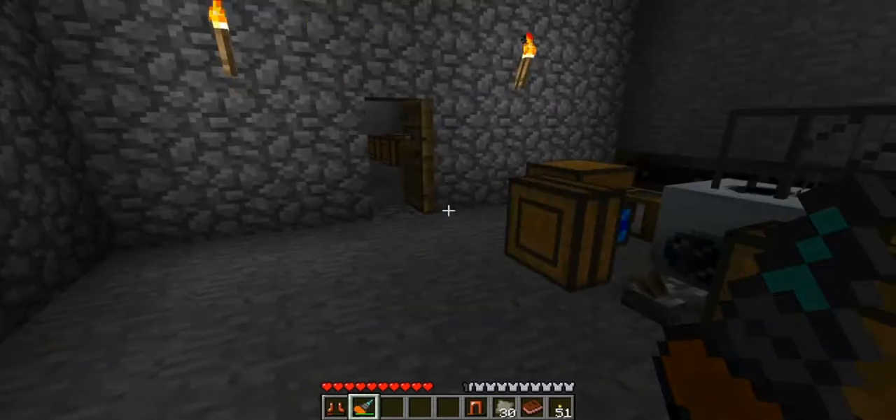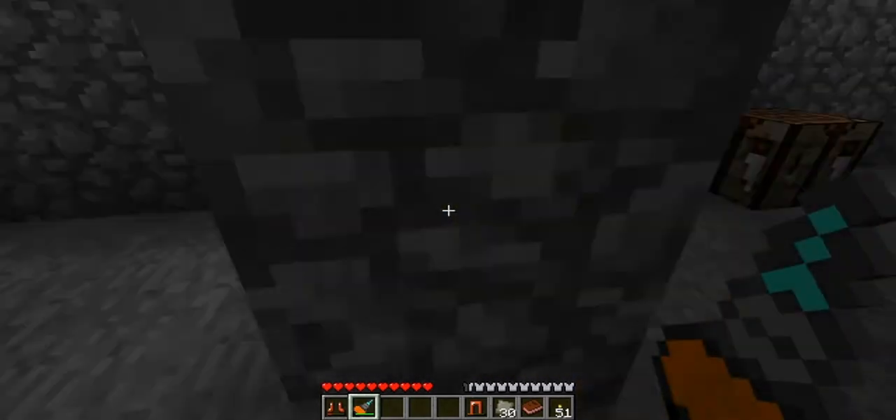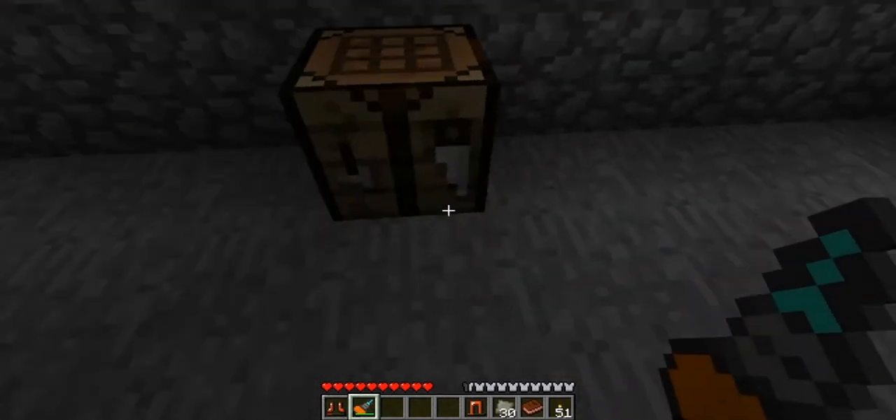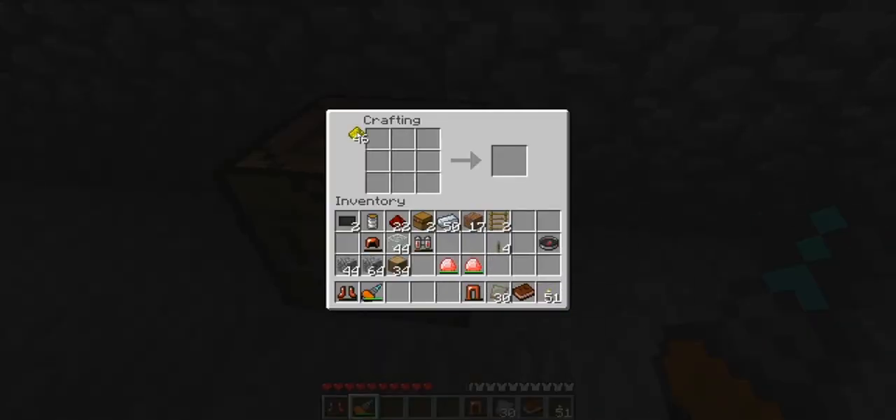Enemies hitting us are not going to do that much damage anymore, which is always a good thing. Now we're going to make the epic weapon, which is the nano sword. To make that we need some glowstone dust, more carbon plating, this is where we put our advanced alloys, and our energy crystal — and look at that, nano saber!